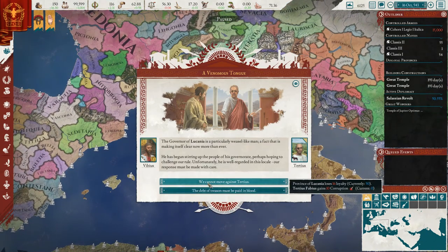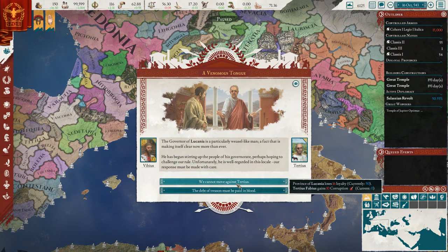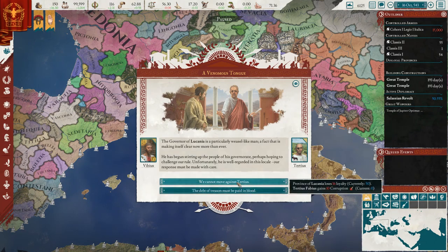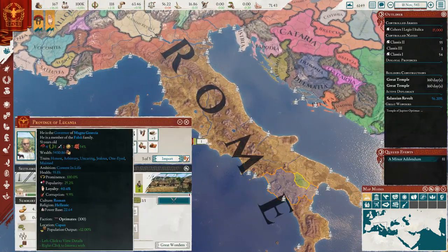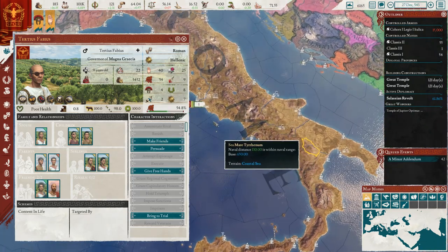The venomous tongue event — we can't move against him. So this is the governor of Magna Graecia, which is always a location that we seem to have trouble with the governor. If we do this he will lose loyalty and gain corruption, which we worked so hard to get down. Or if he's at the debt of treason it must be paid in blood, in which case the province will lose 33 loyalty and we'll be imprisoning Tertius. Yeah, these are all bad. Very bad. I guess we'll have to do that one. Yeah, it's always the governor of Magna Graecia, you guys — it's always the governor of Magna Graecia. You should start seeing that loyalty increase here in a second.